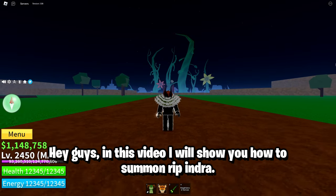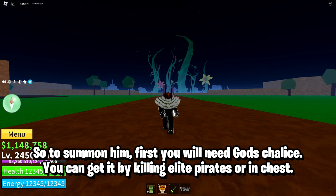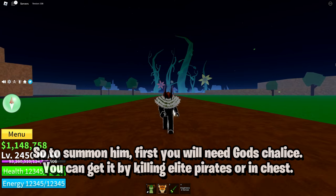Hey guys, in this video I will show you how to summon Rip Indra. So to summon him, first you will need God's Chalice. You can get it by killing elite pirate sword in chest.